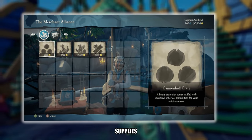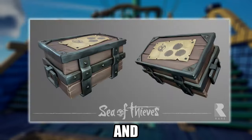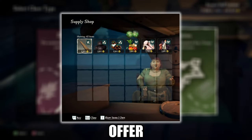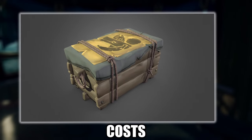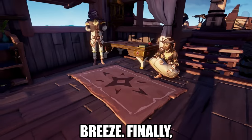To ensure your success on voyages, investing in storage crates and supplies is crucial. You can buy wood, fruit, and cannonballs from Merchant Alliance representatives, and captain ships offer additional supplies like swabbies and meat. An empty storage crate costs 5,000 gold but makes looting barrels a breeze.